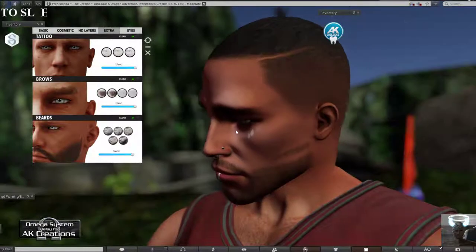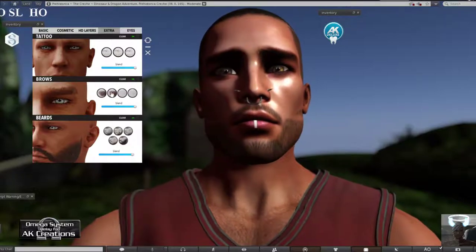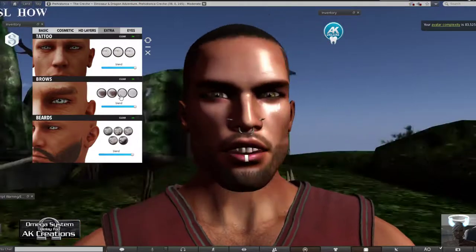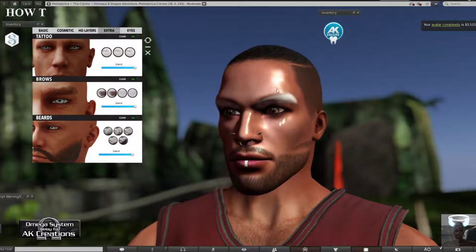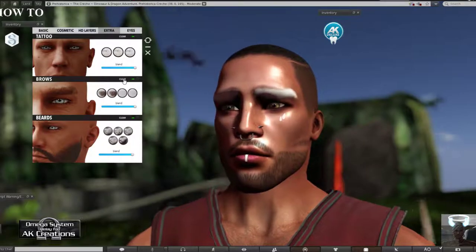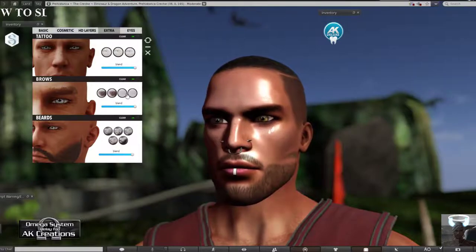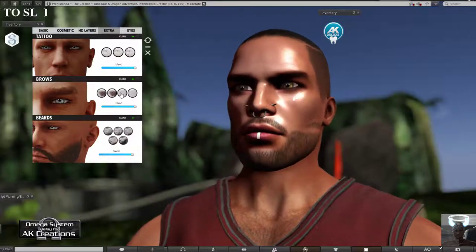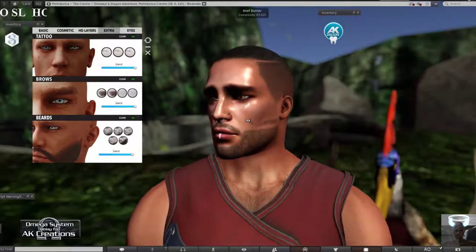You also have brows - you can select and play with them. They went white on me so I'll clear that back to the skin's default brows. There are two options: you can tint them to white or keep them at the skin's default. Select the ones you want and tint them as needed.